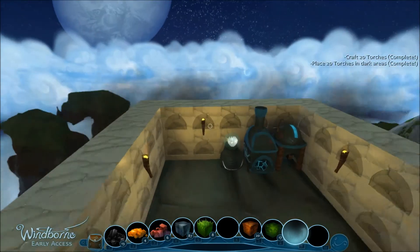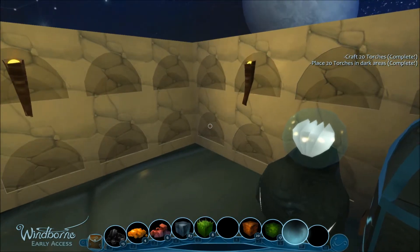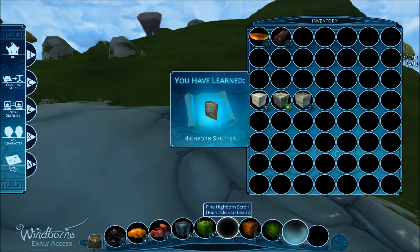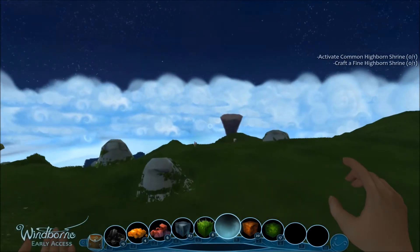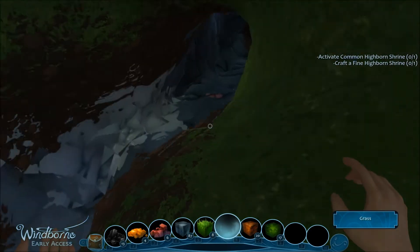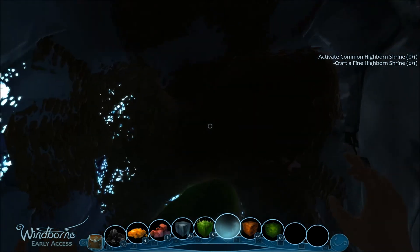Those are my torches — I was going to say things got a weird glowiness over here. I didn't really use torches last time I played, so it's kind of weird looking. We completed the thing so let's turn it in. It wants us to craft a fine highborn shrine, which is going to require emeralds. We haven't found an artifact chest yet — it isn't always going to contain emeralds, but we're going to have to find gemstones. We might not get to it fully this episode though.